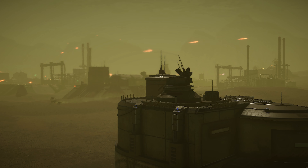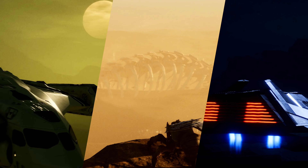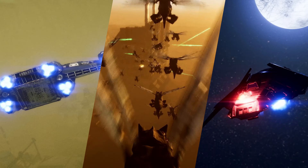Next on the agenda was the introduction of base defenses in the form of outposts and turrets, leading up to the introduction of the air units. This transformed the battlefield from ground only to ground and air.